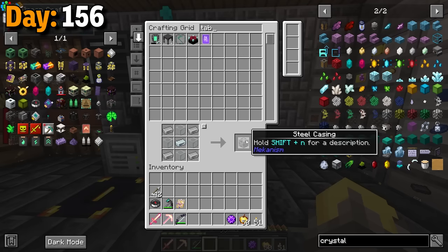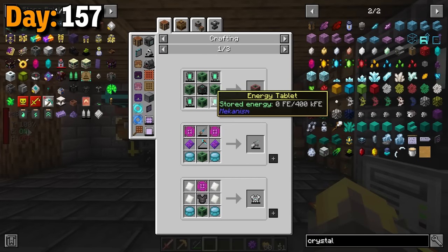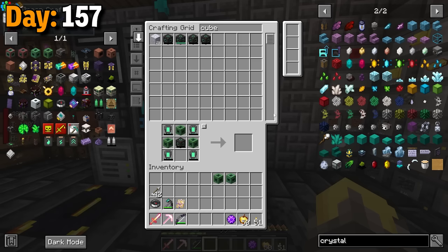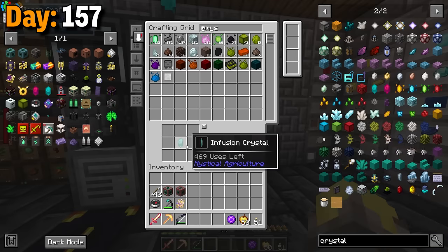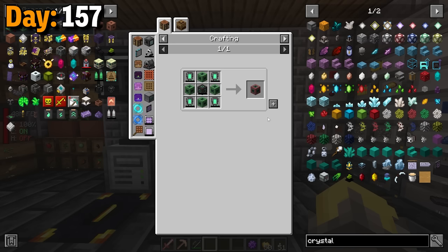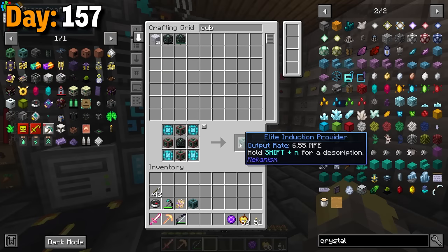The next thing I did was make tons of energy tablets and machine casings. This was to make a bunch of energy cubes, which is needed to make these induction cells. The basic one was already like 300 times bigger than an ultimate energy cube. Day 157, these recipes were super expensive — it takes four of the previous tier to upgrade the cell and the provider, which means more energy cubes and energy tablets as well. I was able to get the advanced induction cell, which had like 25 giga FE. Then I was able to make the provider as well. At least the lithium dusts were being pumped out like crazy. I took a break real quick to make these two insanium essences and went right back to crafting these elite cells. That's probably going to have to be the max for me since it already took so many materials to craft. Of course I had to make tons more basic induction cells and providers to craft four advanced induction stuff just to upgrade to the elite version. I had to repeat this process one more time for the provider as well.